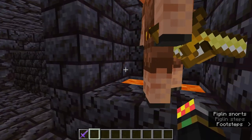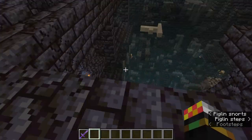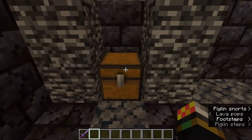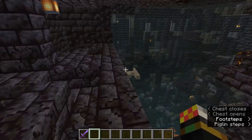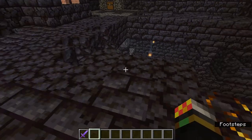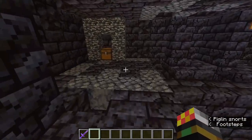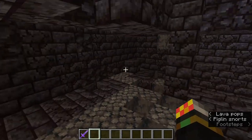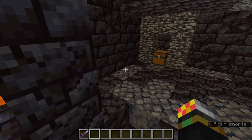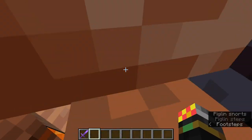Piglins will attack you if you aren't wearing any gold armor - obviously I'm in creative so they're fine with me - or if you open a chest. Even if you put the chest down, they'll still get quite annoyed and attack you. Also, if you mine their gilded blackstone or any gold blocks, or the gold ore for nuggets in the nether, they'll also get quite angry. So you just want to be very careful of your surroundings.